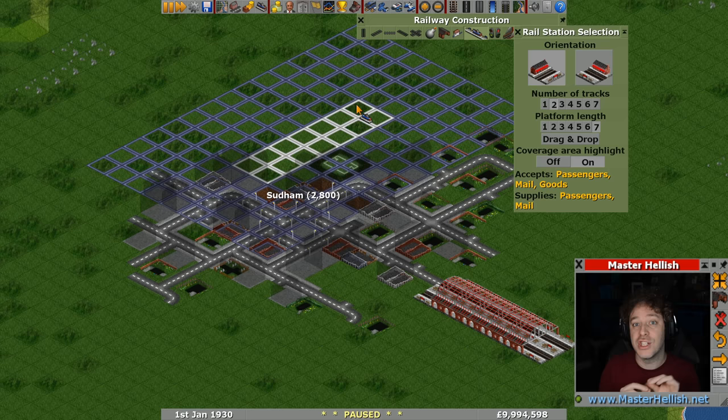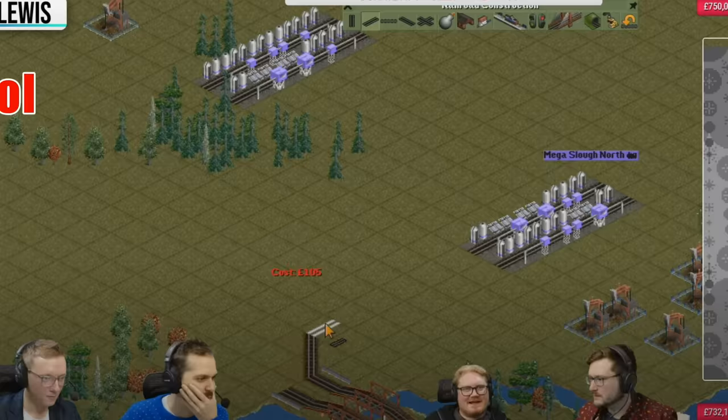Getting your station in nice and close and nuzzling it into those corners gets you those extra passengers. Later on they did actually do bus routes transferring passengers from the middle of town to the station, and you could do that as well, but having good station coverage from the beginning will give you a nice boost and help fill those trains with passengers much quicker. OpenTTD is a free game on Steam, so if you want to know how to play there's a tutorial on my channel — link in the video description.